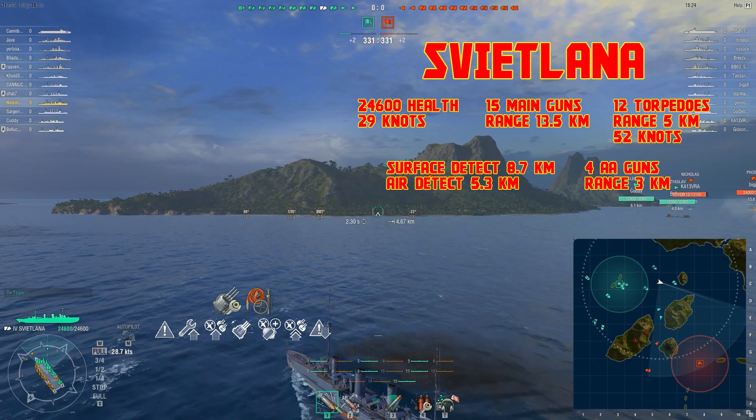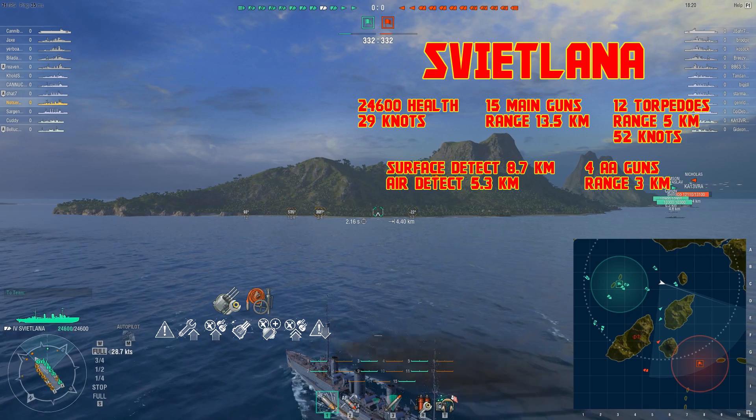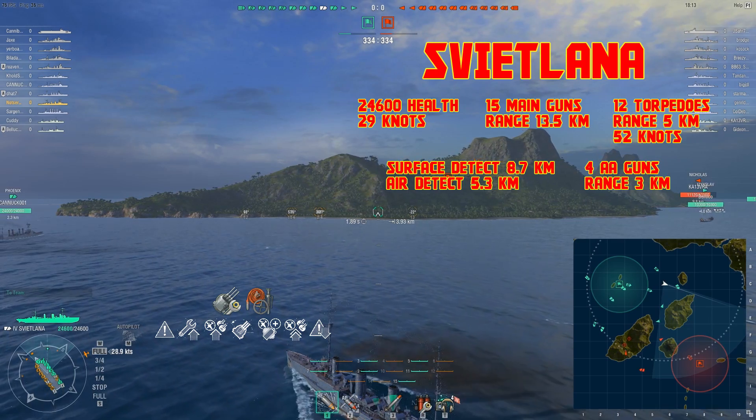This is Notsir and this is the tier 4 Soviet cruiser Svetlana. It has 15 main guns, 12 torpedoes, 4 AA guns, a surface detection of 8.7 kilometers, top speed 29 knots, total health 24,600.